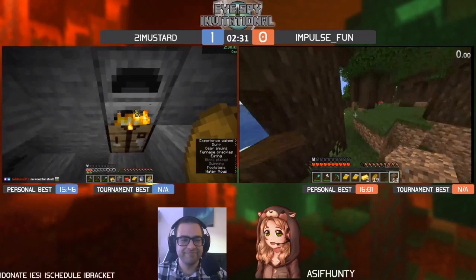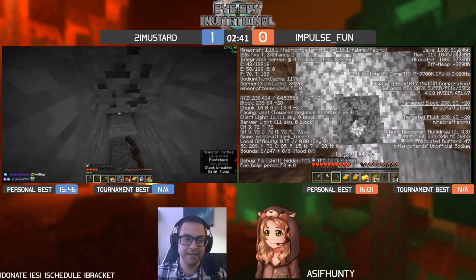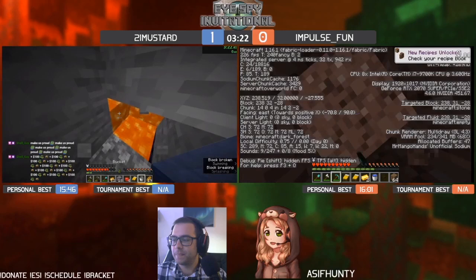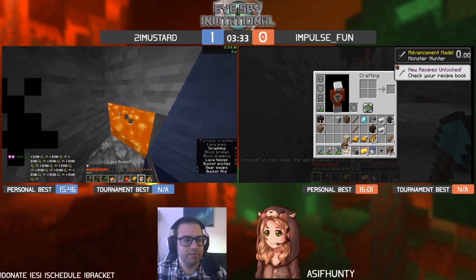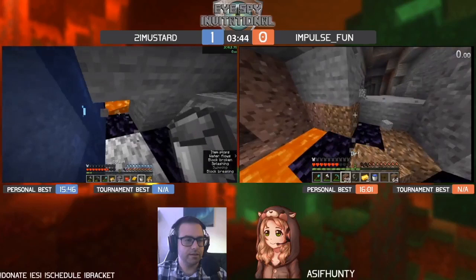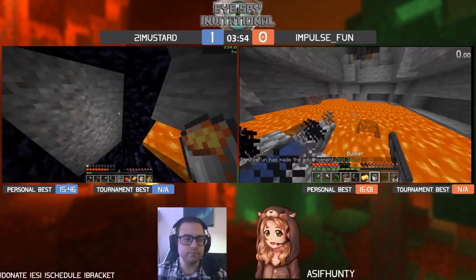Imagine three blocks using TNT. What is Mustard doing? I actually have no clue — it kind of feels like an impromptu portal. Mustard making one of the most awkward portals I've ever seen. And we're going to see the runners entering at relatively the same time.